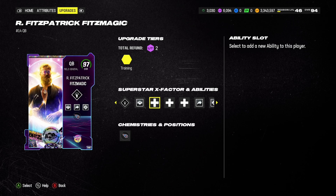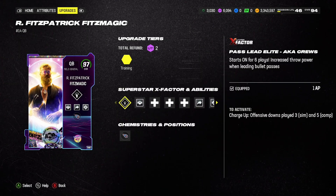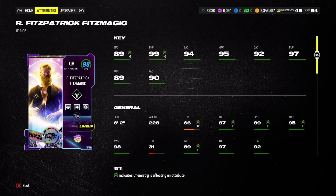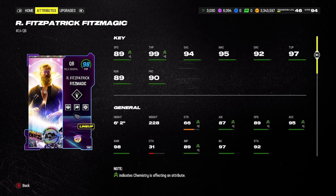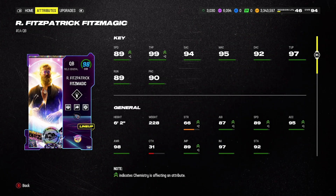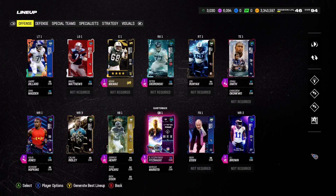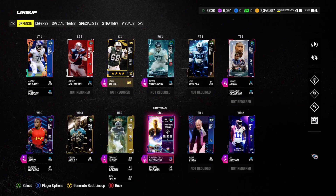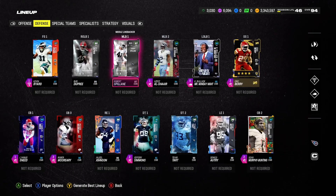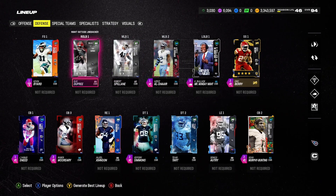Ryan Fitzmagic is our QB with a three AP quad stack. The downside is pass lead elite is not a full-time ability — it's six plays on and six plays off the X-factor. But he has 99 throw power, 89 speed, great accuracies, and stands at 6'2. I believe in Ryan Fitzmagic to get the job done, and the offense overall — especially the wide receiver core, tight end, and running back — should be really good.